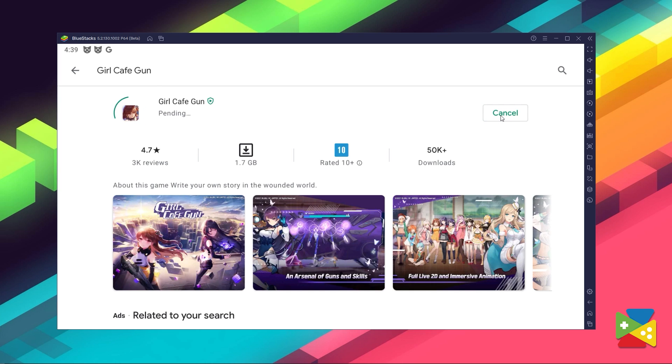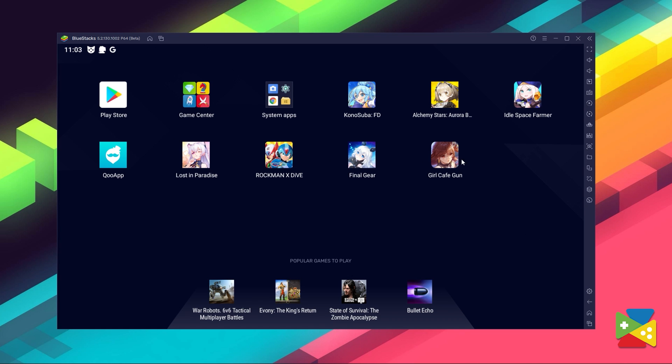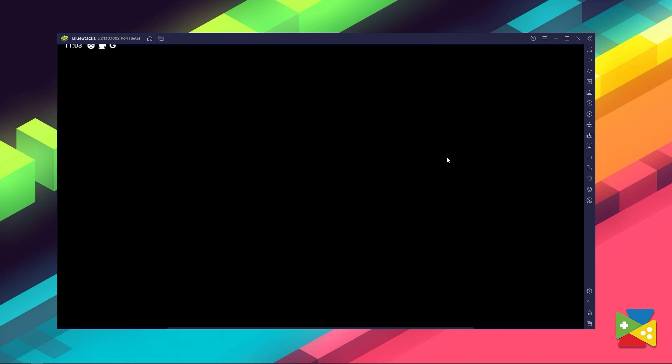Click on Install just like you would on your regular phone. And once installation is finished, the icon will pop up on the home screen. Just click on it and start playing.